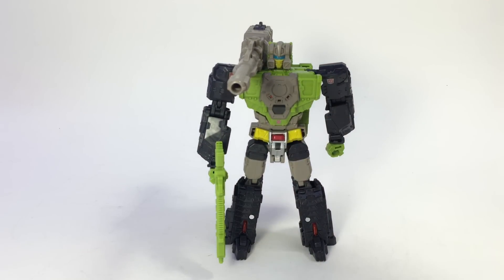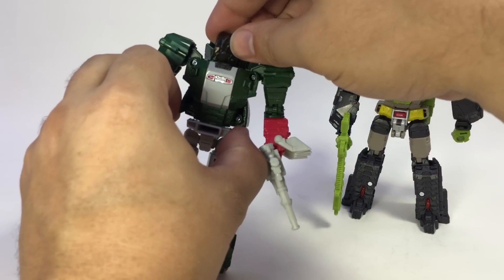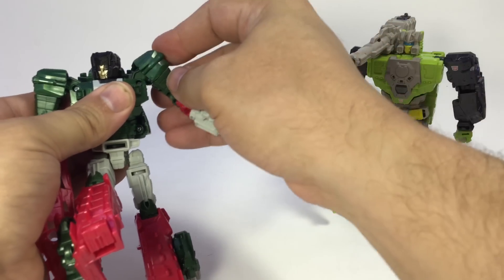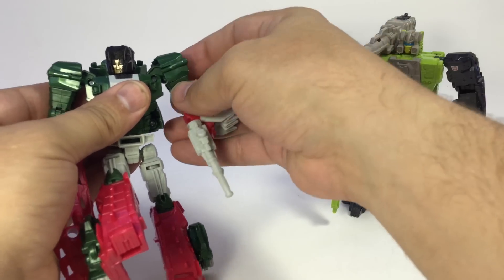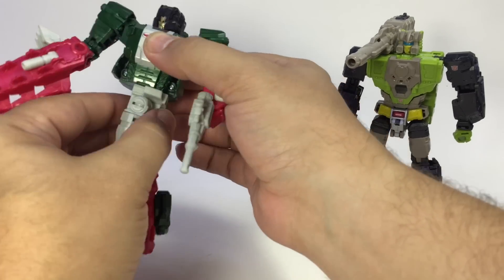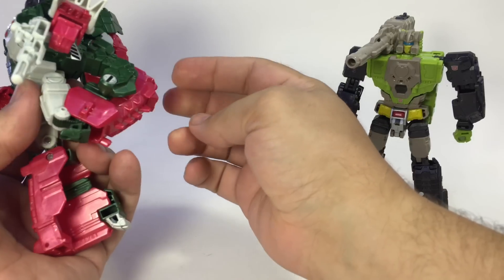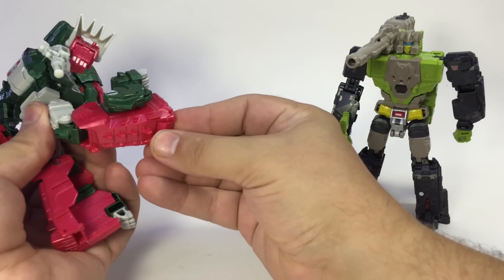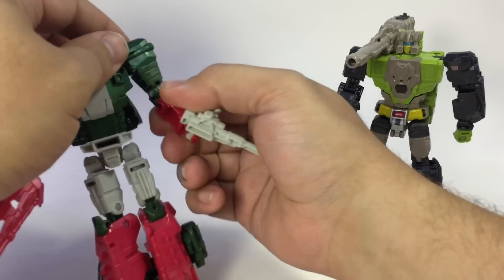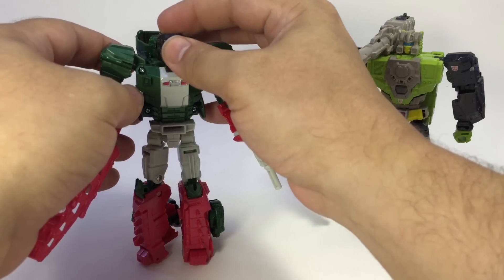I forgot to show off articulation on Skullsmasher, so let me do that real quick — although it's about the same. He's got ball joint in the head for some range of movement, and ball joints inside his shoulders with that same arm transformation joint, so you can get a decent range of motion. He does have a waist swivel, which is nice. Ball joint hip, thigh swivel, double hinge knees so you can get his leg all the way back, and a little bit of articulation in the foot. He doesn't have a wrist swivel, but the bicep swivels, and then the forearm swivels on a separate piece.